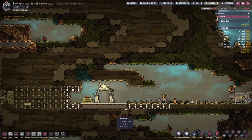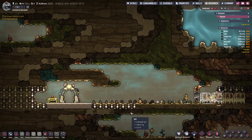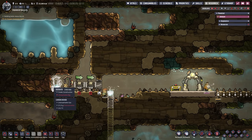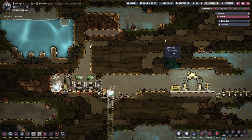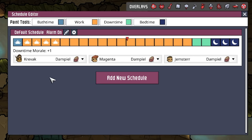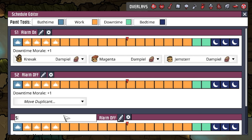That should give us everything we need in the beginning. As soon as we find a little bit more of those metal ores, we can also get into researching right away. Let me pause the game and go into schedule — we're going to have three different schedules. I'll rename them pretty easily to S1, S2, and S3.